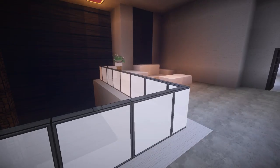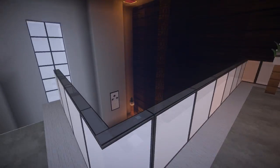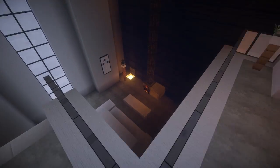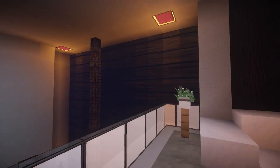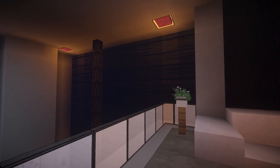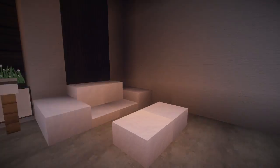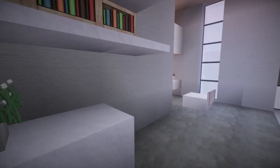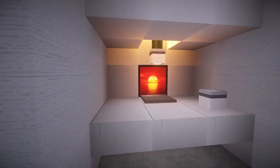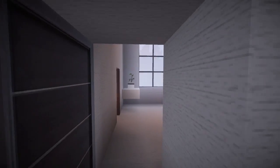We go upstairs and it's really amazing how it's open and cozy up here. By the way, that is a painting — it's not a material, just a painting in this texture pack, Flow HD, and it looks absolutely boss. We've got a little sitting area, some shelving units, and a little computer working station, like an office corner.